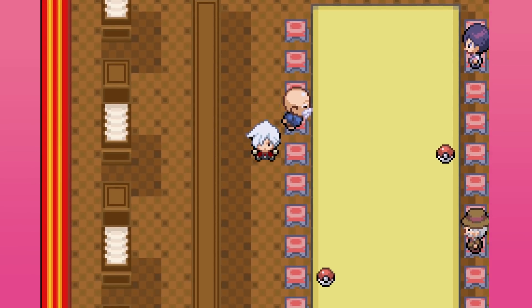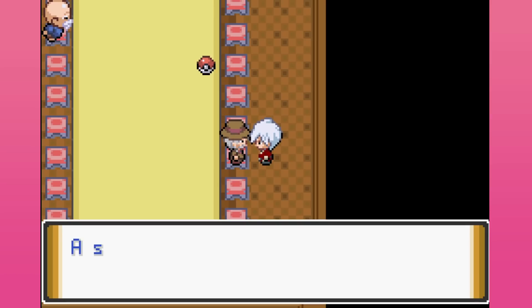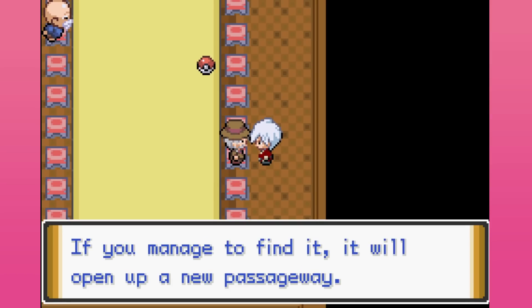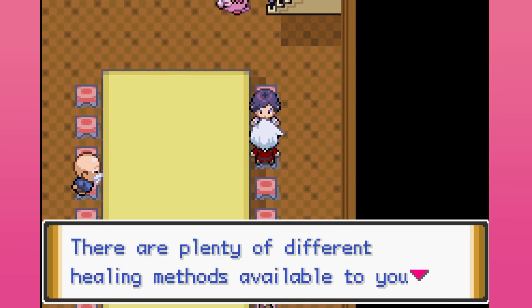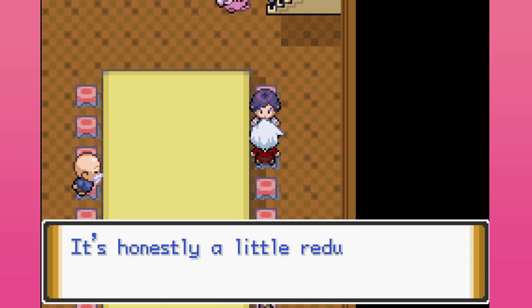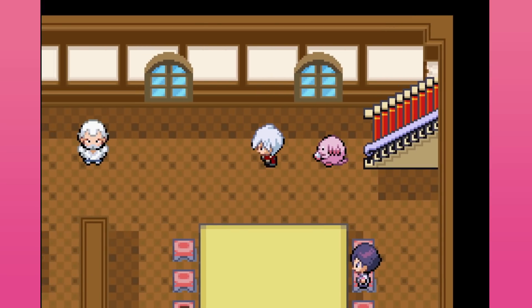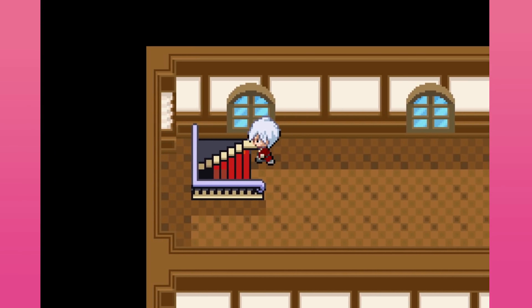You find this — I shall give you something special. A switch is hidden in one of the statues in the mansion — if you manage to find it, it will open up a new passageway. There are plenty of different healing methods available to you in the mansion. Alright, I'm going to start exploring from down here.